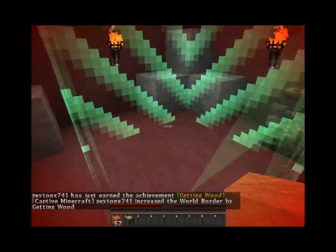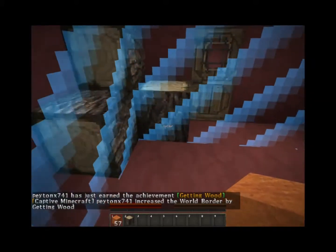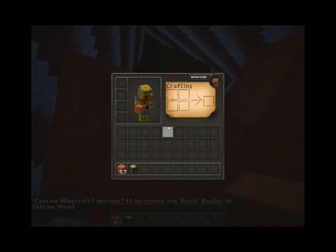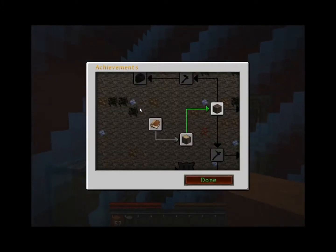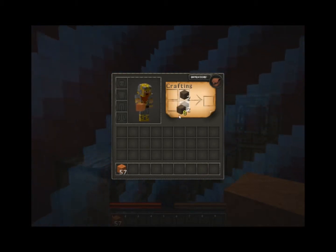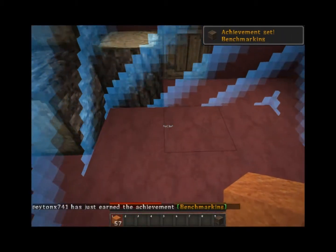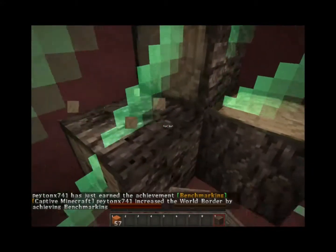So now the border is just going to extend one more block. Just a little bit more, and we almost have that piece of wood right there. Now what else do we need to do? Achievements — Crafting Metro. Which we can do real easy. Then we get all the wood that's in here.